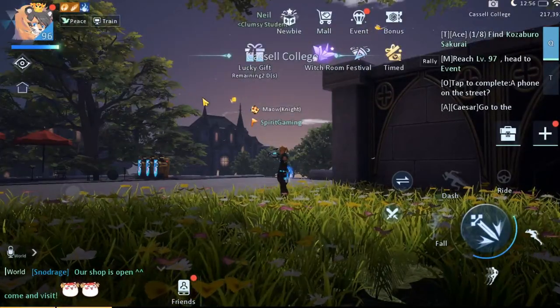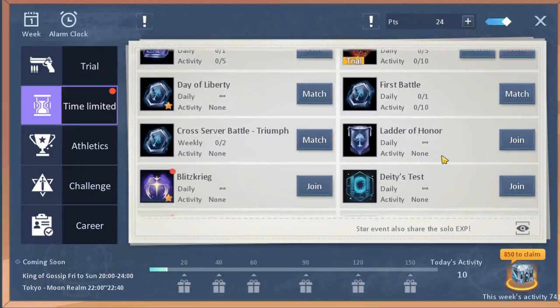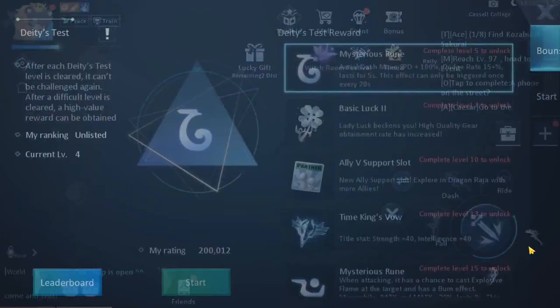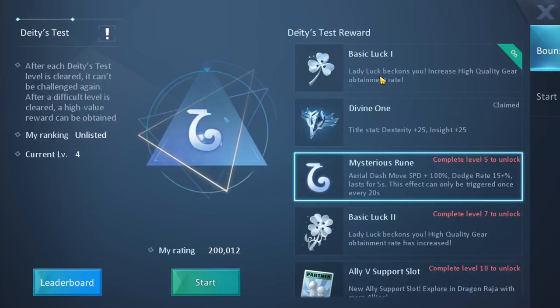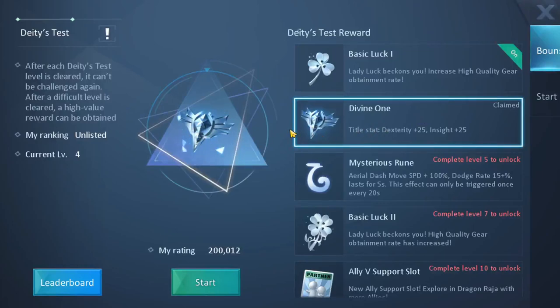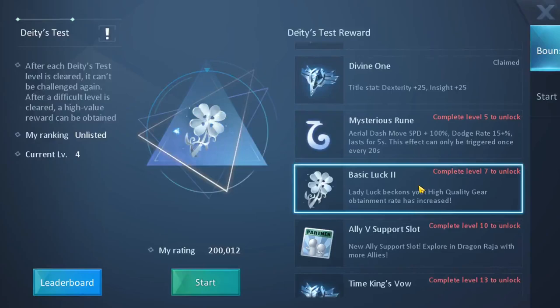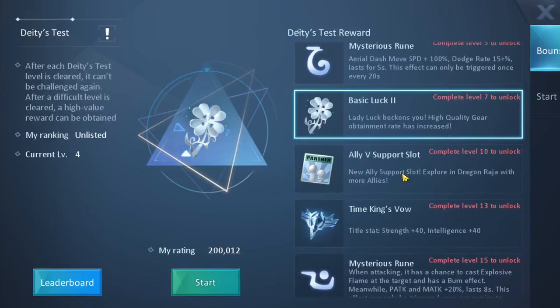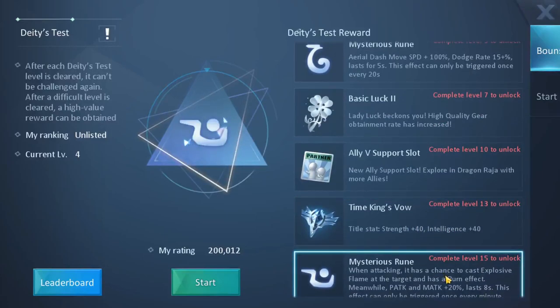Now let's talk about the Deities Test event that literally came out this Thursday. If we go to join Deities Test, there are a couple of rewards you can get. First is basic luck, then the divine one title that gives you 25 dexterity and 25 insight, then mysterious rune that increases a lot of things, then basic luck 2, then ally 5 support giving you a new ally slot, then time king Zwao, and finally mysterious rune.